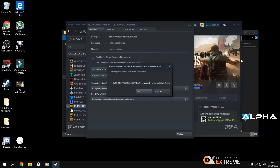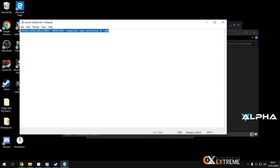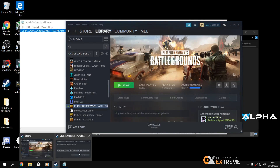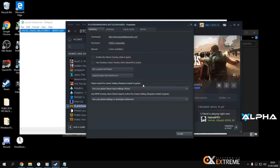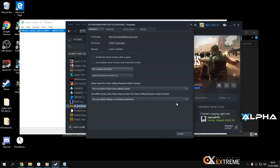Now for the Launch Options. You can find them in the PUBG Optimize file. Copy the launch option string from there and paste it into Steam's Set Launch Options for PUBG. Right-click the game, go to Properties, Set Launch Options, paste it in, and click OK.